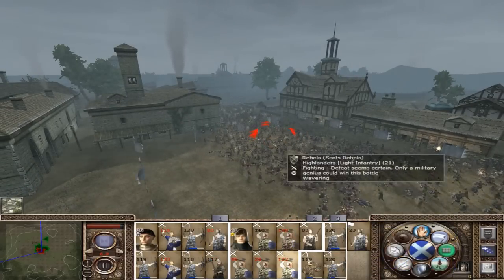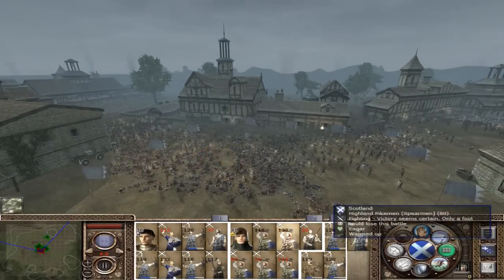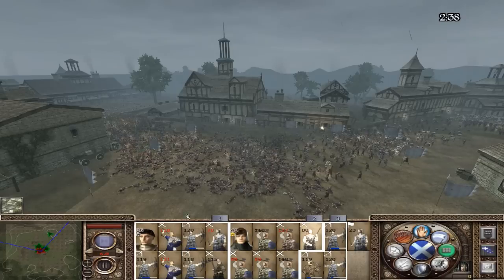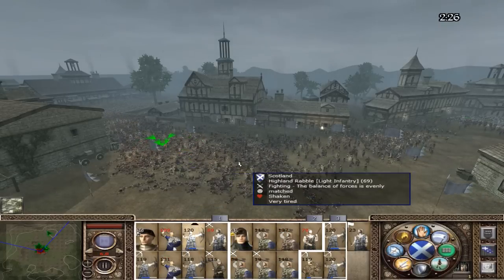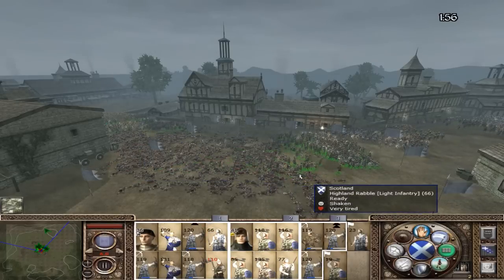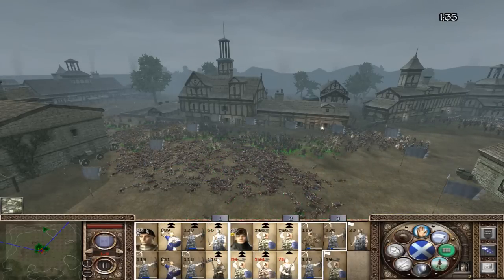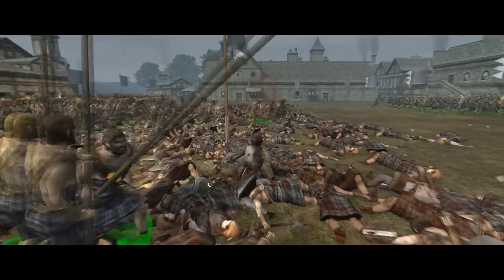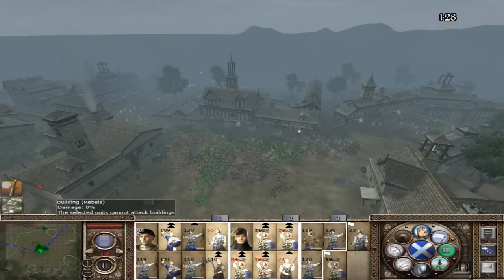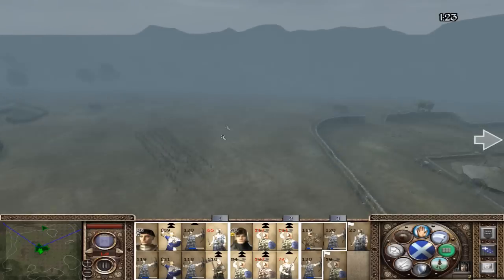When I get further into the campaign I will be using a lot more advanced troops, like William Wallace and stuff like that - he'll be really cool. I think we just killed a lot of our own men with our own barrage fire. We lost two units there - that's kind of bad. I'll merge them together. We won.